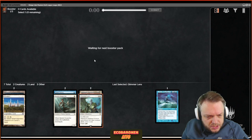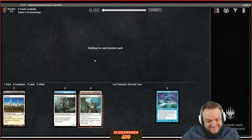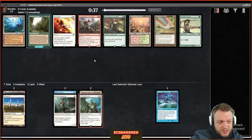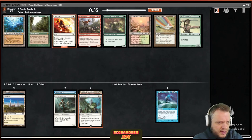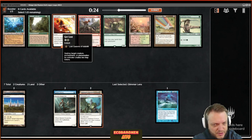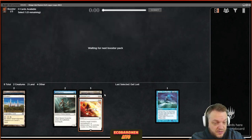I like drafting white but I don't do it on purpose — it's either because the white card is better than whatever else was in the pack, or it's simply just open. Get Lost wheeled — that card is serviceable, I'd call it 'have to exile' tier: if you play it early the map tokens can be annoying, but it's unconditional removal later in the game.